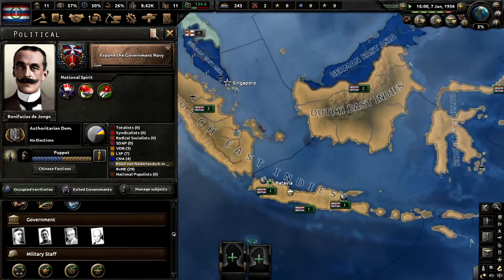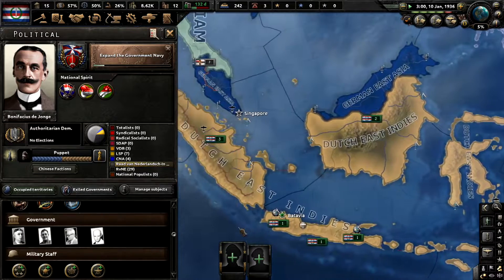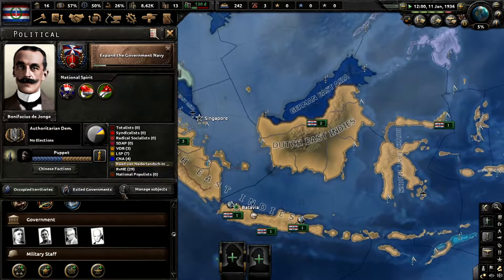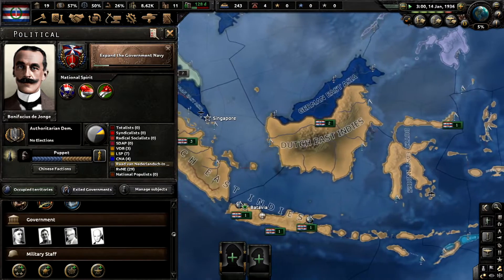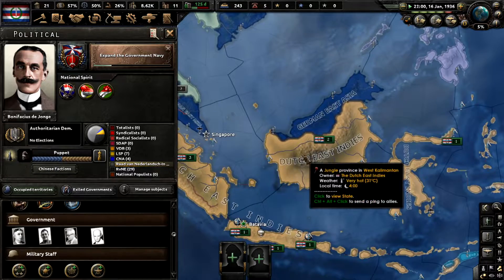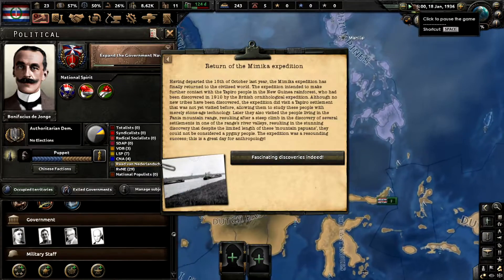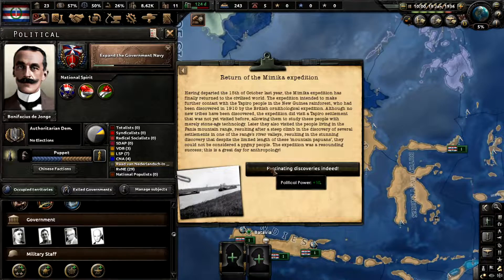One of the things I wanted to try for this series is to talk about at least the real history. With Indonesia, what happened is of course the Dutch East Indies — but this is just going to be a quick fluff overview — I don't want to waste too much time because I want to get to the actual revolution this episode.